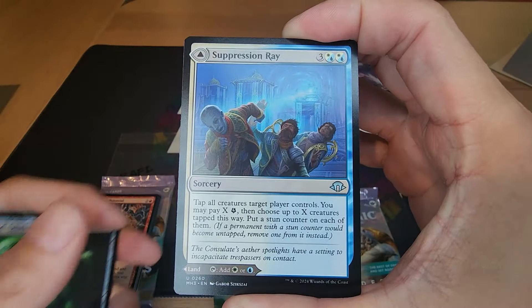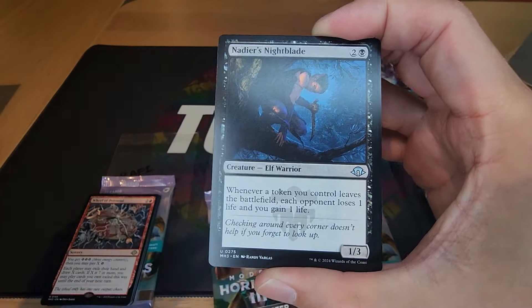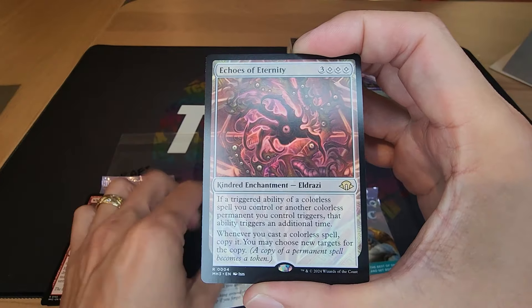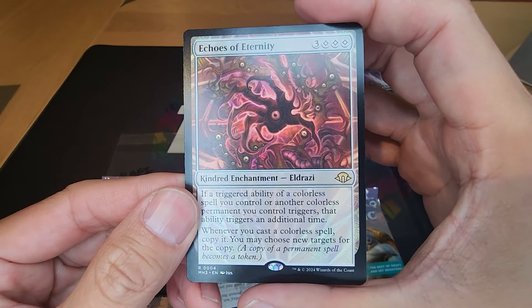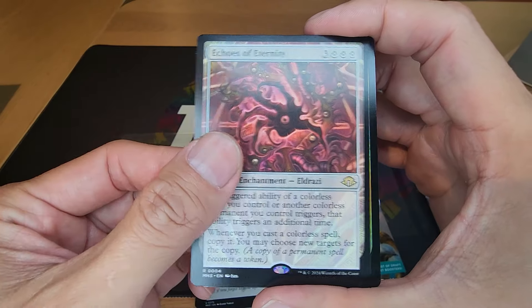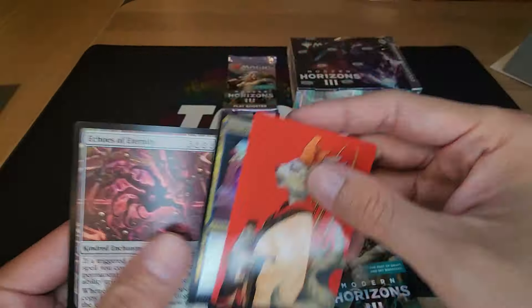It looks like Mario and Jeff are playing on the side. Amal's up — Echoes of Eternity, four-six, that's a big one! All right, so Davi, here we go.